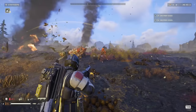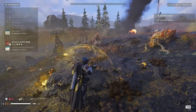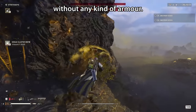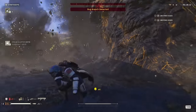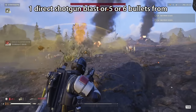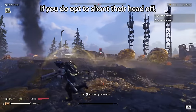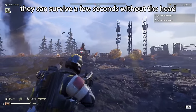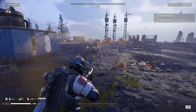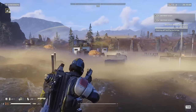Next up, the most rank and file of the medium-sized bugs is the Warrior. The Warrior is most similar in shape to the Brood Commander — they are effectively a baby Brood Commander without any kind of armour. Arguably as easy to beat as the Scavengers; one direct shotgun blast or five or six bullets from any assault rifle is going to melt these guys. Just be careful, because if you opt to shoot their head off, they can survive for a few seconds without the head and continue hacking at you.